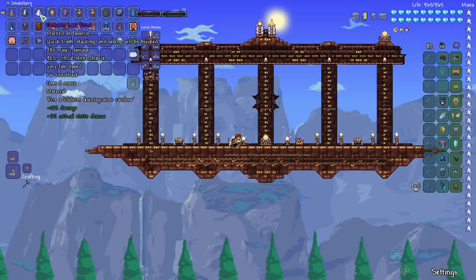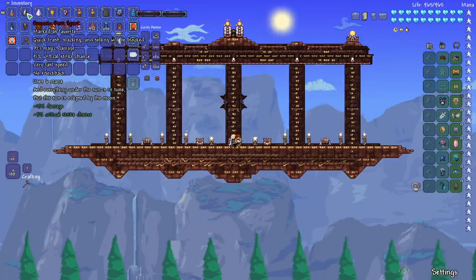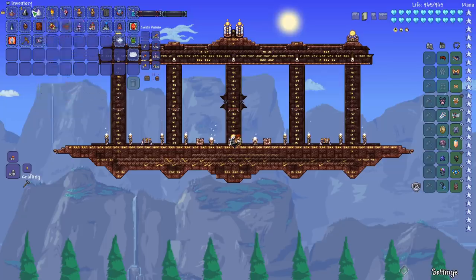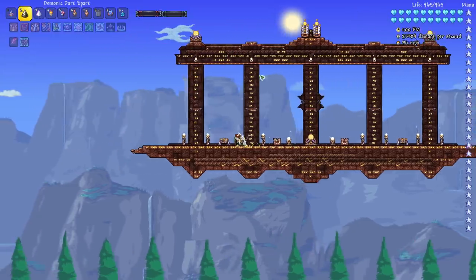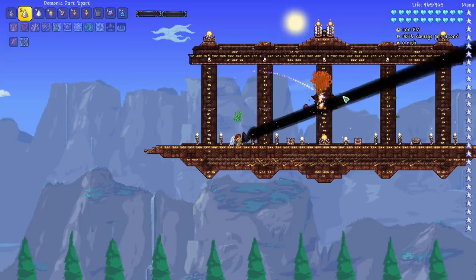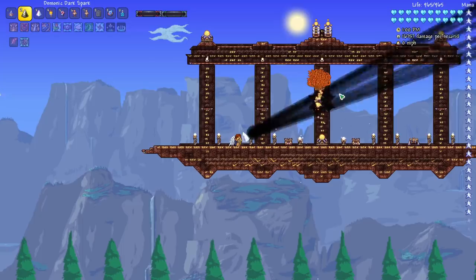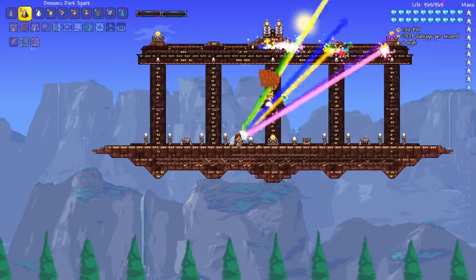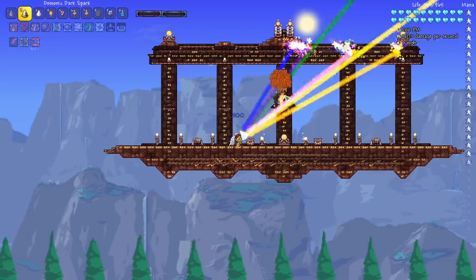Right here you can see the Last Prism with all the equipment I've got on has a damage of 280. The Dark Spark has a damage of 328, 92% critical strike chance, very fast speed, no knockback, uses 6 mana — which is actually a little bit less than the Last Prism, which uses 8 mana. The cool thing about the Dark Spark is it does kind of the opposite of the Last Prism: it starts with a beam and then slowly spreads out, forms a larger area, and then goes rainbow. It's pretty awesome how many different effects it's got.